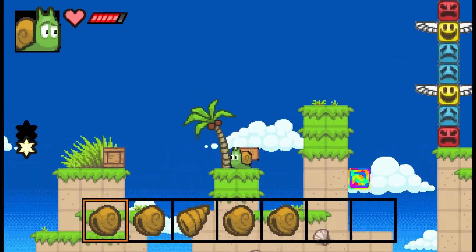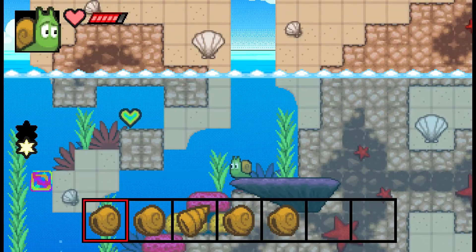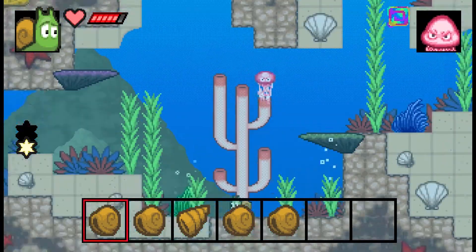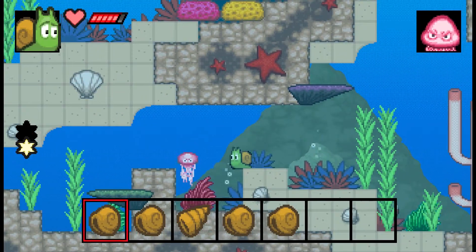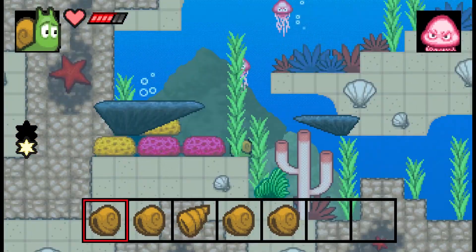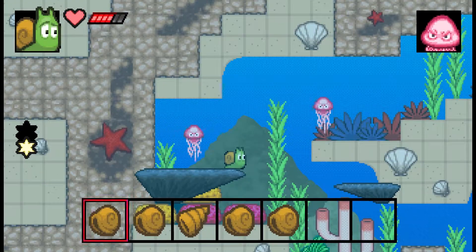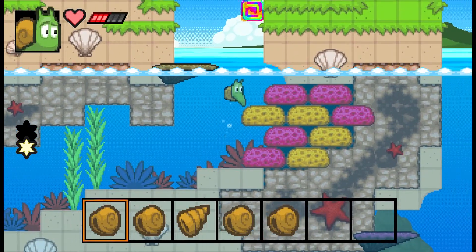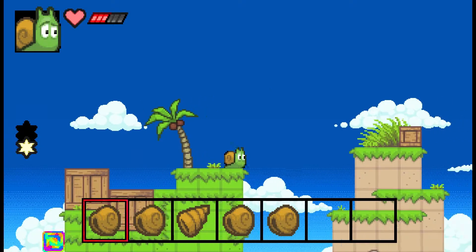In the promo video for this game, they showed using the mouse to select particular shells and power them up using different elements. The game is supposed to have six worlds in total, focusing on the exploration aspect. It's not just left to right — the second world especially is more of a figure-eight kind of thing you're going around, but focused on backtracking.